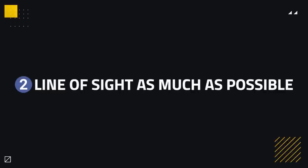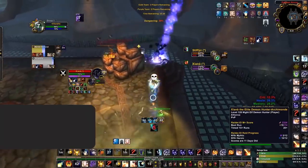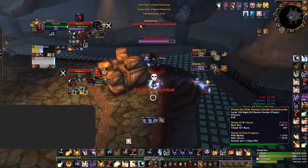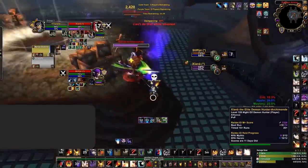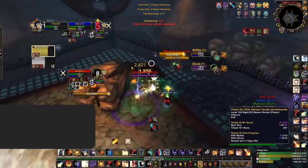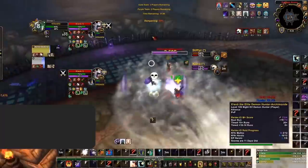Following the first tip, the second goes hand in hand: line of sighting the Discipline Priest as much as possible. Discipline Priests heal via their damage, which comes from Penance, Solace, Smite, and a few other abilities. If you're not directly training the Priest and locking him down, making sure not to tank his damage will heavily reduce not only his damage output, but more importantly his efficient healing via Atonement. You can hit his partner and line of sight the Disc — this forces the Priest to either heal without the effective damage spell Smite, or sacrifice positioning to secure damage and healing, which you can then punish. Moral of the story: if you stand in the open and just let the Priest spam Smites, you're going to have a bad time.